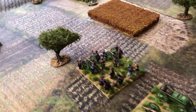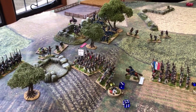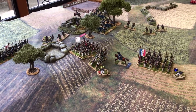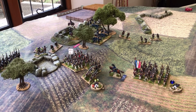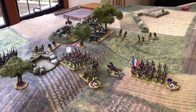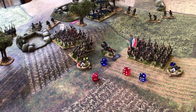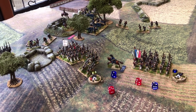Turn nine firing: French foot artillery does counter-battery fire against the Prussian battery on the hill — a five at long range gives half a casualty, no effect. Prussian skirmishers cause no casualties. Prussian artillery fires at the line battalion at short range with artillery assault and the target in column, so three extra casualty dice. Getting a one and a five — a five at close range is one casualty, two casualties total on the French infantry battalion.